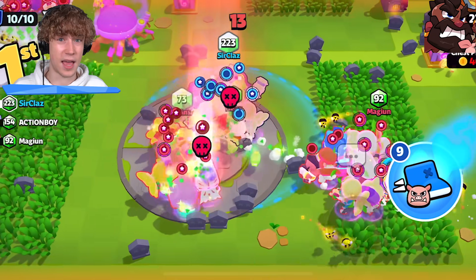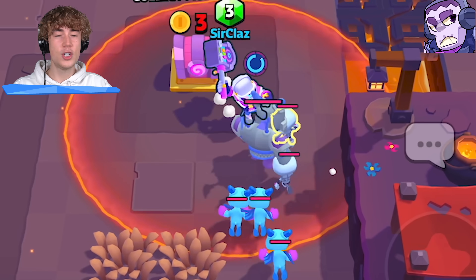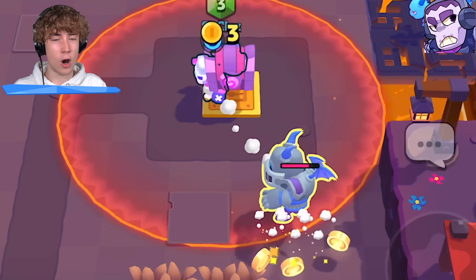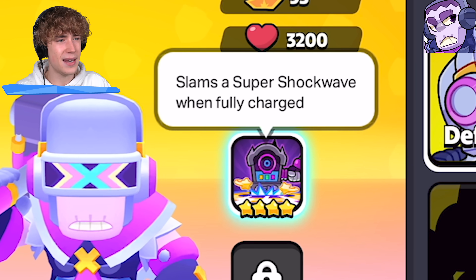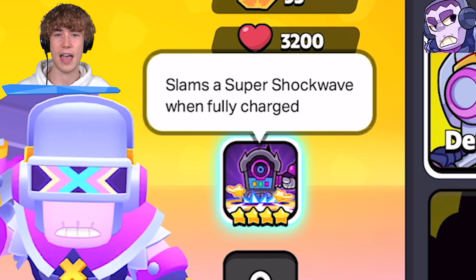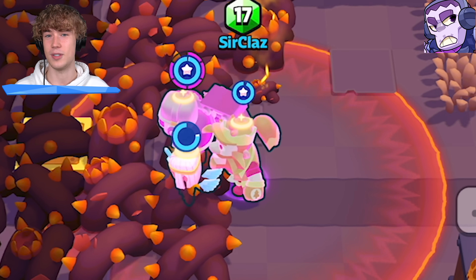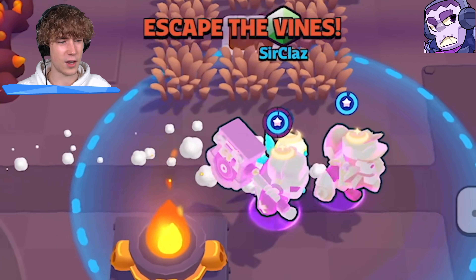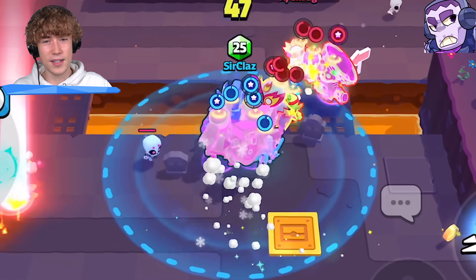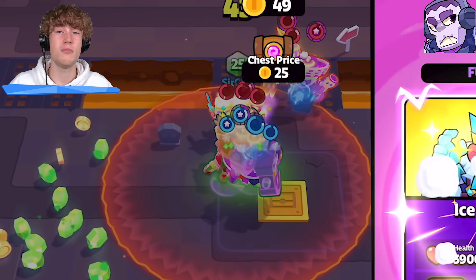Similar tip for Frank. He's kind of a bad troop, but the way he works is the more damage you take the more damage he deals, and if you take eight consecutive hits in a row you unlock his super slam ability which stuns enemy units. Because you have to take eight consecutive hits it's nearly impossible — but if you stand on vines you take damage and can instantly charge his ability, then run to somebody and stun them. That said, in my opinion don't use Frank.